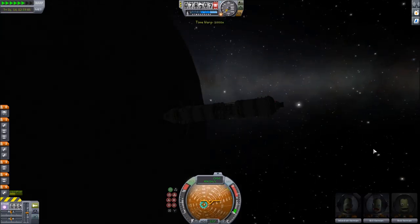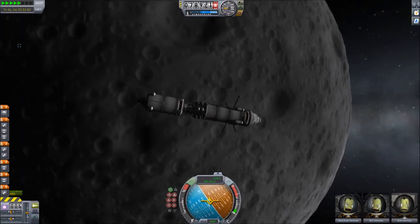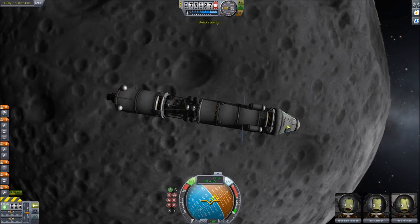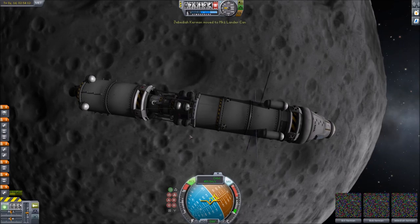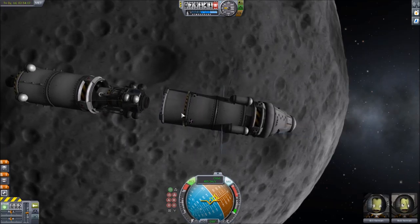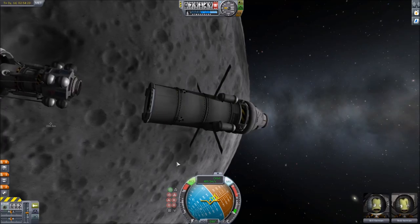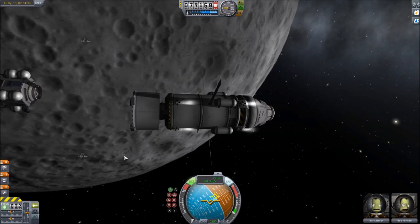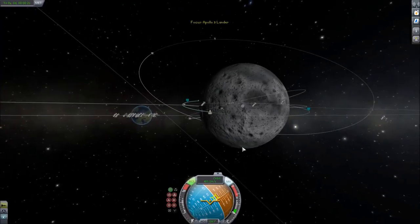Let's get kind of close to where we want to go, and then I will transfer Jeb into the landing module. Oh, there's a landing spot we already visited. This looks about right. Next thing is to save again because you can never save too many times. Transfer crew — let's take Jeb. Next we will decouple. We have decoupled. So we are free of this thing — I wasn't sure if this was still attached because it wasn't moving, but we are just fine. Now we are going to set up our landing maneuver.